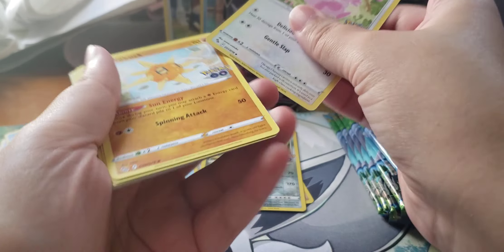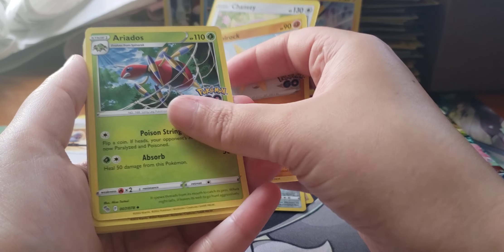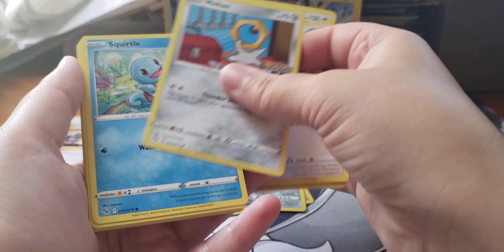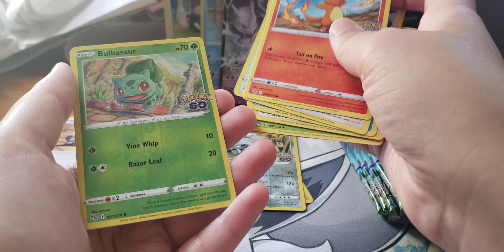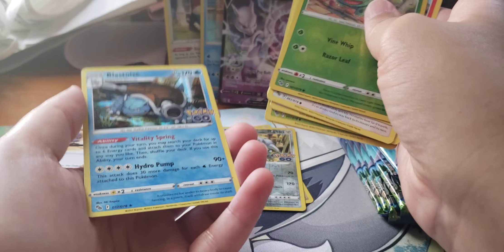Chansey, Slowking, Ariados, Nidoran, Meltan, Squirtle, Tranquill, Charmander, Reverse Bulbasaur, and a Holo Blastoise.